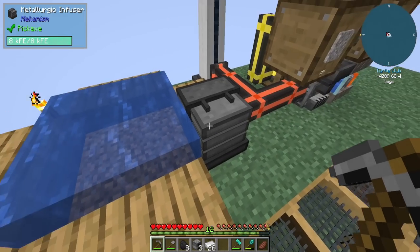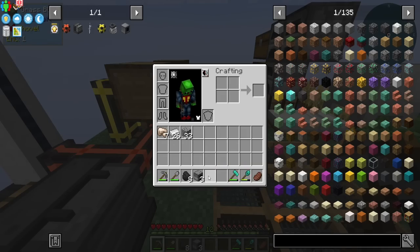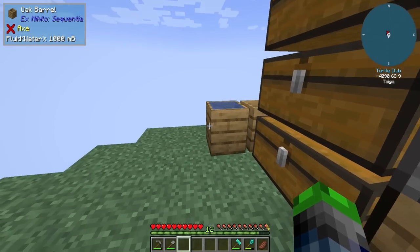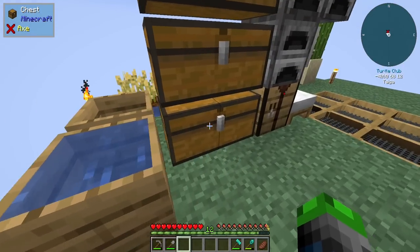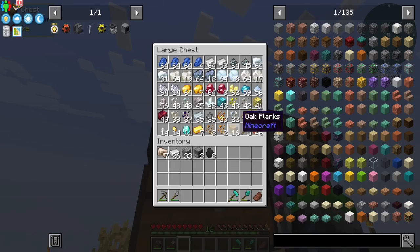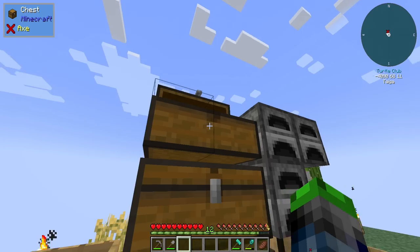So we have our Infinite Water Source and our Metallurgic Infuser. We're going to do a little bit of base reconfiguration today because it's not really set up in the most ideal positioning. We're going to get started on that. I think we're just going to use iron for our tools — nothing too crazy.